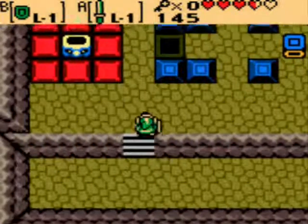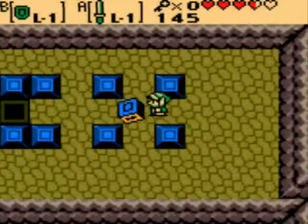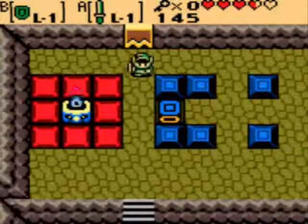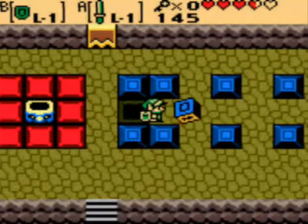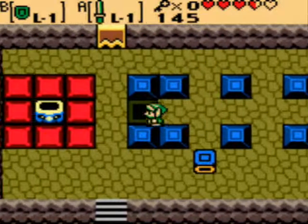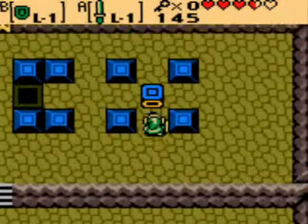Here we have one of those blocks. This time, if we push it, we get blue, but if you look at this, what we need to get is red. So the way we're going to do that, let's come down here and spin it around a bit.